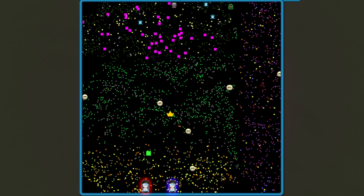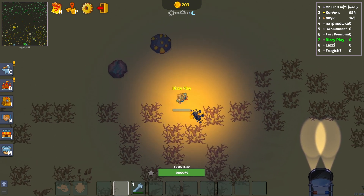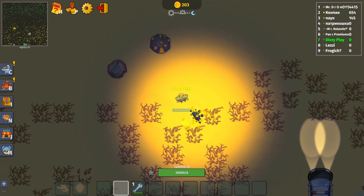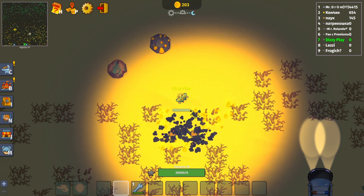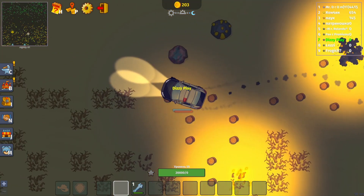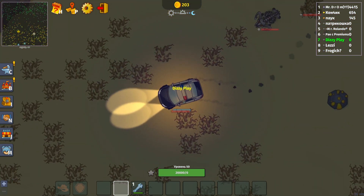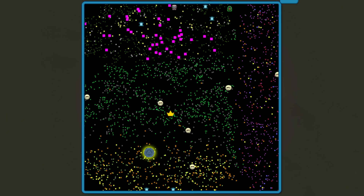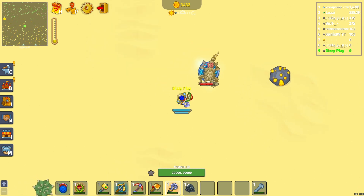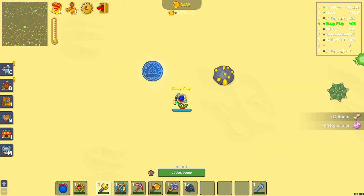The desert biome has two machines located here and here, hidden behind thorns — you know what to do, burn them. There is also one altar located here. If you lead mobs to it, it will give you twice the resources and cool effects. A video about the altar will appear in the suggestions now — if you haven't seen it yet, check it out, it will be useful.